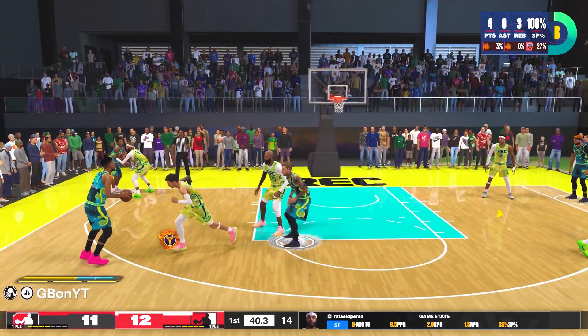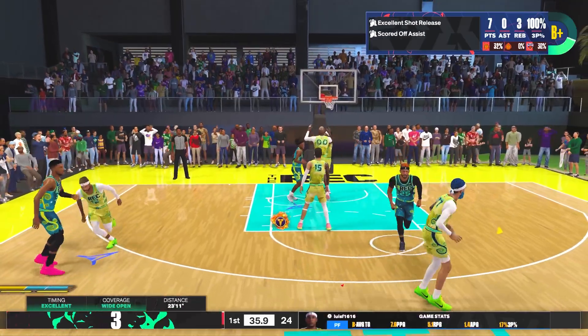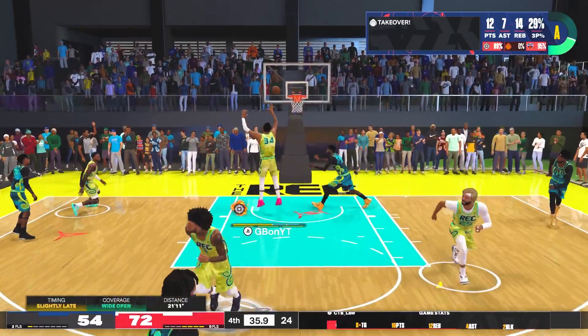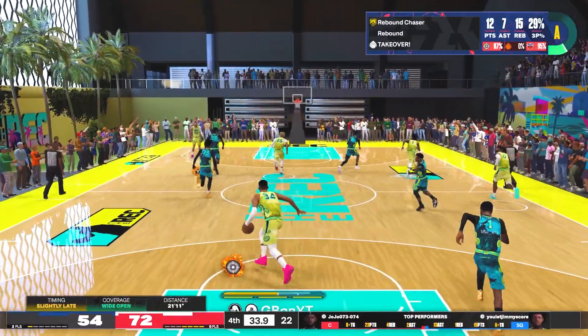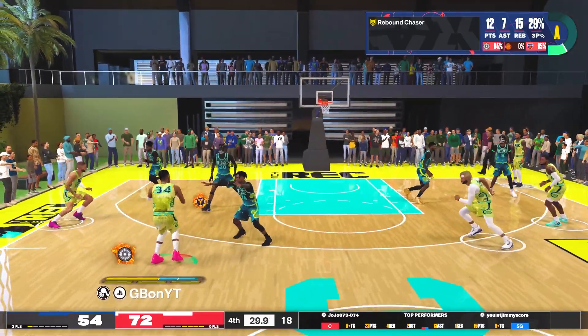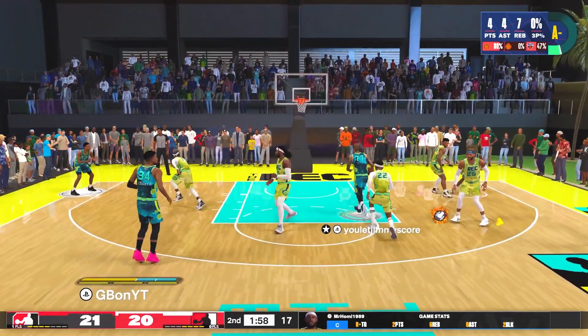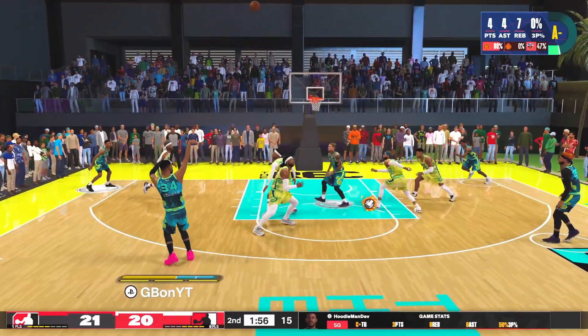I shoot mainly from the wings — I'm not really a corner shooter. I enjoy spacing out the wings so I can also set screens up top, and it draws the center out way further than just being in the corner where he can slide down and help. So I'm a wing shooter and I shoot really well on this build. Defenders will be shocked by what you can do inside and out — you can literally do whatever you like scoring-wise with this build.